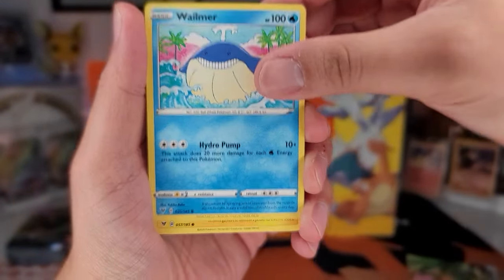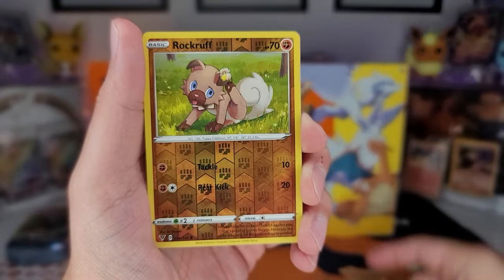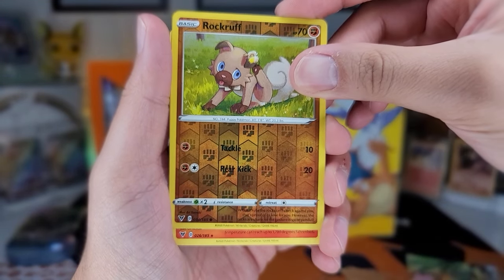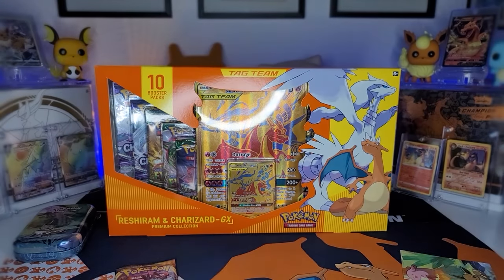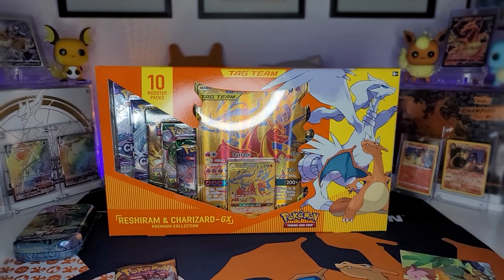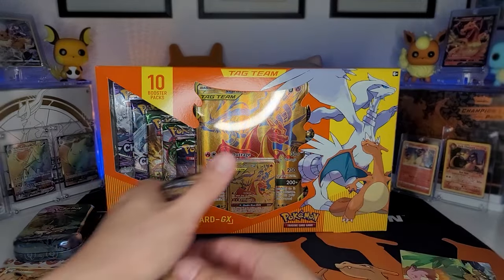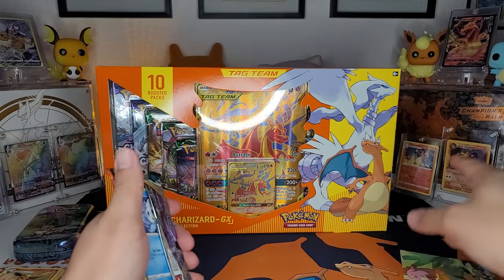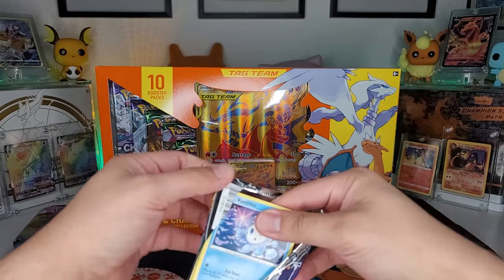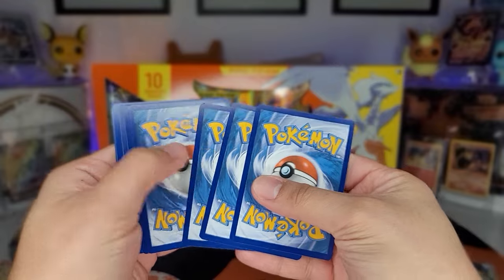Crobat, Vileplume, Tentacool, Exeggcute, reverse holo Rookidee, and a non-holo Flareon. I wanted one of the Pikachus, man, come on. We gotta start like this? Come on Charizard — I got Charizard back there but I want the Charizard VMAX. That's one of my chase cards from this set.